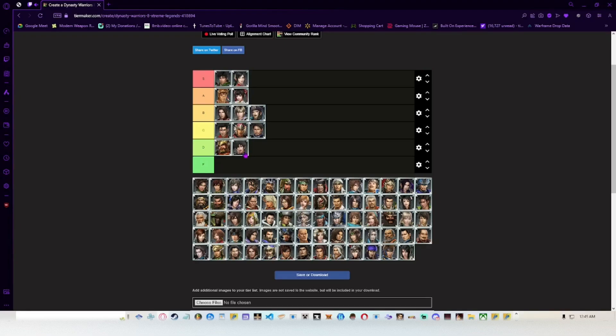Lu Dian — his weapon feels horrible to use. Me and Tetsu actually talked about how bad his moveset feels — it's not very good. His musous are forgettable; he's one of the more forgettable characters to me personally in Dynasty Warriors 8. I'm going to put him in D tier.